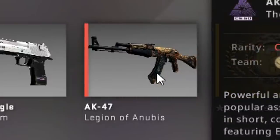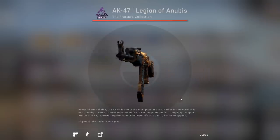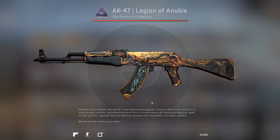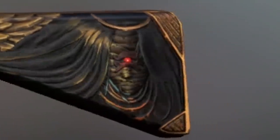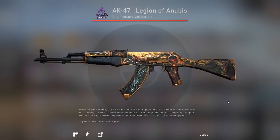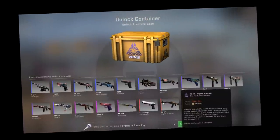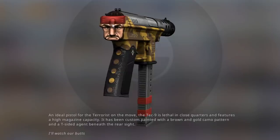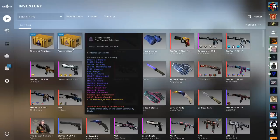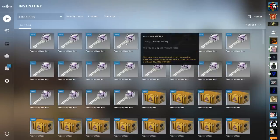Finally, the AK-47 Legion of Anubis — 'May he tip the scales in your favor.' I can see why they put this one as a red, it's very cool and has a 3D effect. Do we really need more AK reds? We already have so many. I wouldn't mind seeing the Tec-9 as the red instead. But anyway, let's open some fracture cases — even though they're still expensive. I've bought a total of 16 fracture cases, about 200 euro.